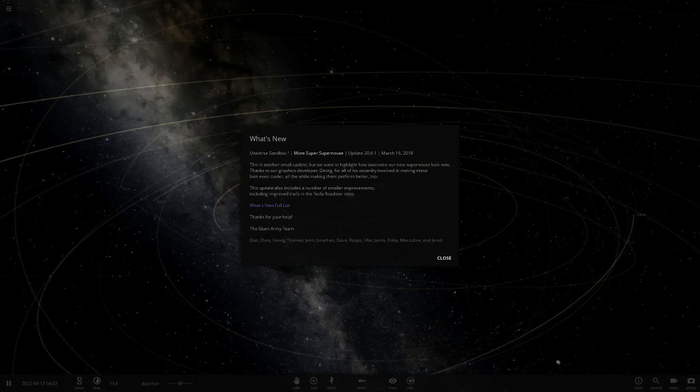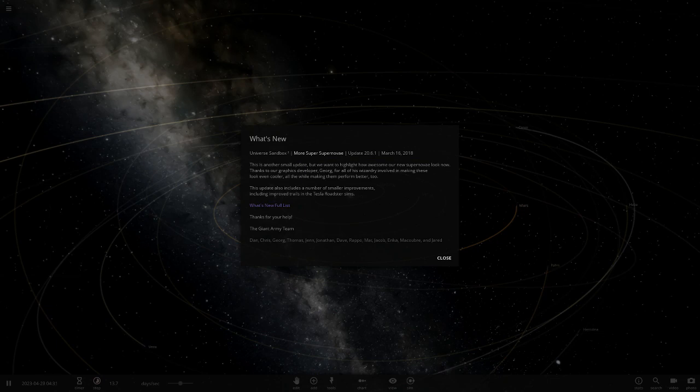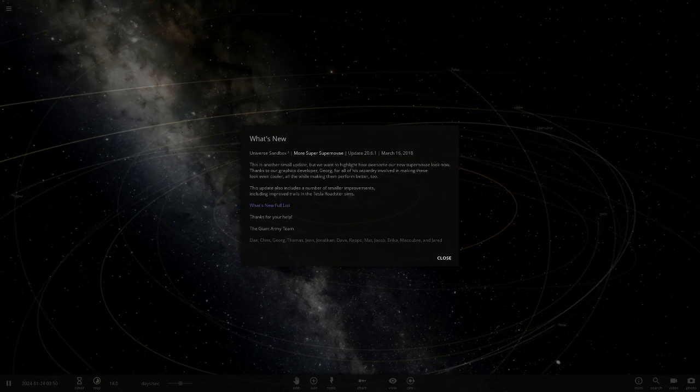They've also updated some other simulations, so before we get into this I'll just read the page. It says it's another small update, and I want to highlight the new supernova look — from the picture I've seen, they look amazing. Apparently they reworked supernova visuals, so they're more colorful, dynamic and brighter, and they've apparently improved performance during supernovas. Supernova colors are based on images of real supernovas, but they are not yet connected to properties or type of nova.